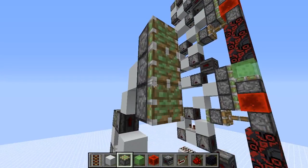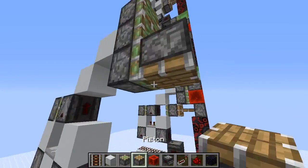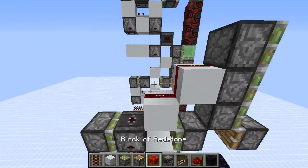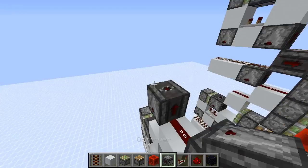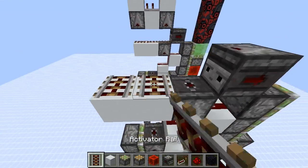Place your three sticky pistons, then a normal piston and a sticky piston right here. Add observers like this, solid blocks with rails on top.